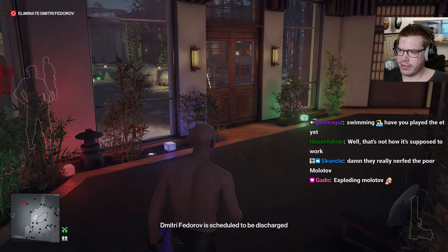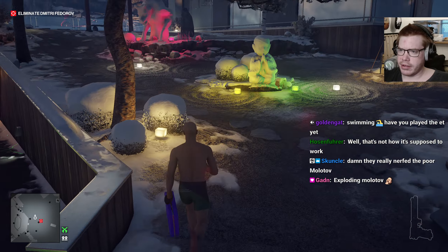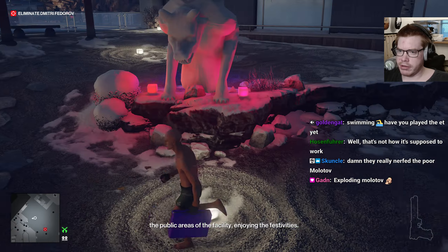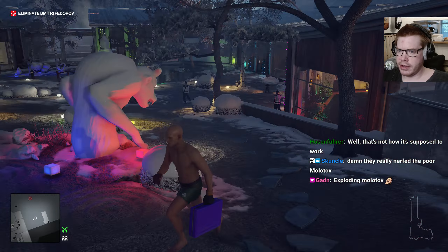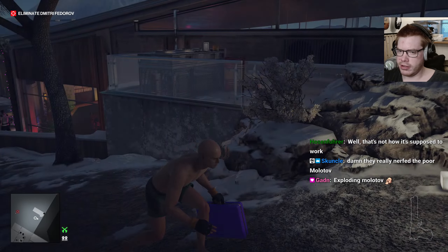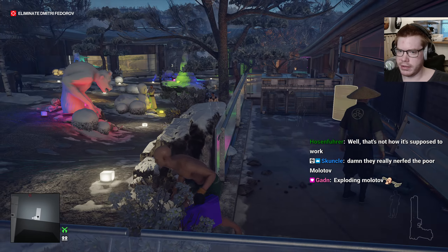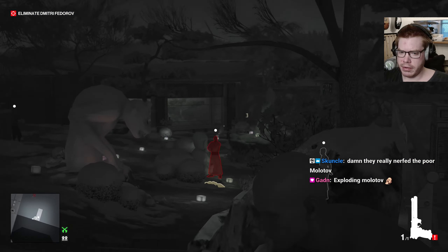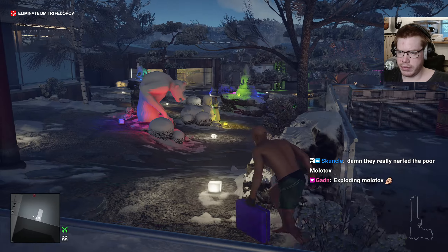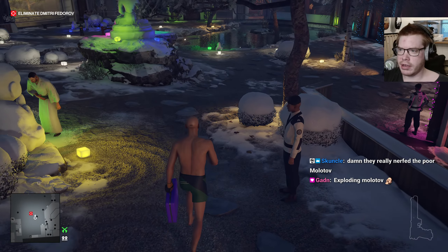The Molotov... there is a way to make them get lit on fire using a Molotov, but I think you need to throw it on someone else adjacent to the target you actually wanna burn or something. It's really scuffed. But we're just gonna use the oil canister.